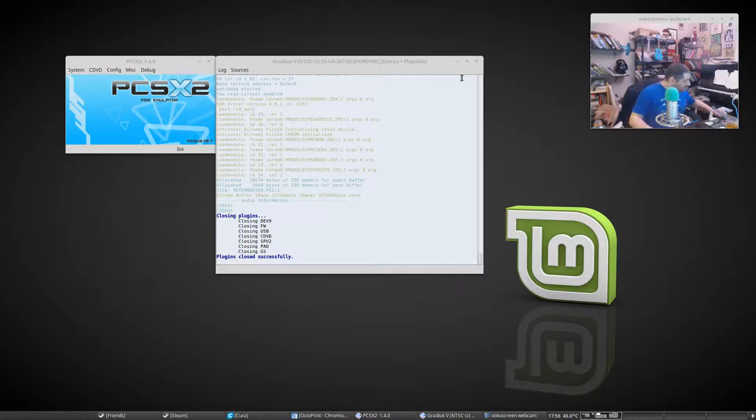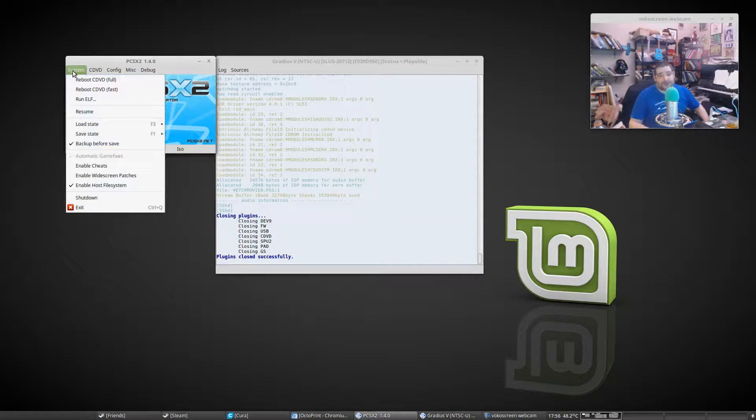We are going to play a little Gradius V using PCSX2 PlayStation Emulator on our Mint 18 box. This represents a lot of different technologies that I thought would never ever work together. I downloaded PCSX2, found a good ROM set for the BIOS — which is easy, just Google around — and then found my favorite game, Gradius V, of which I still own a copy.